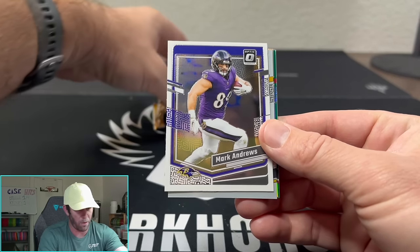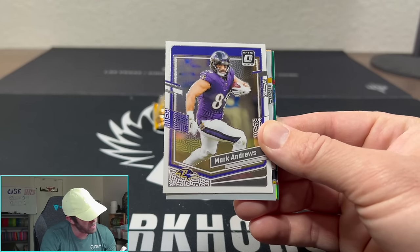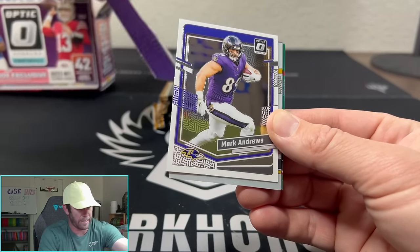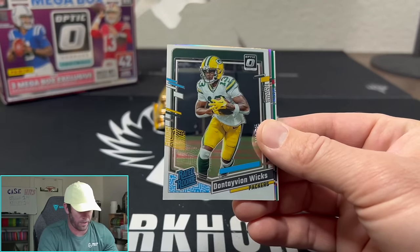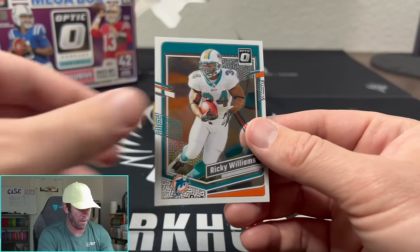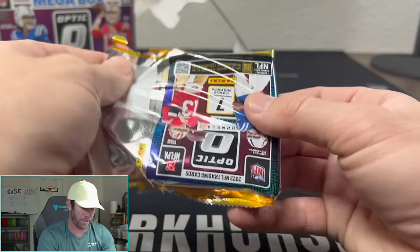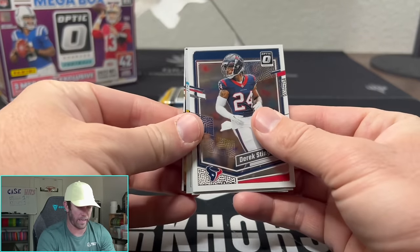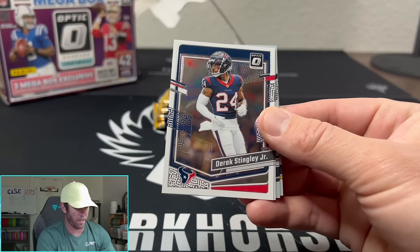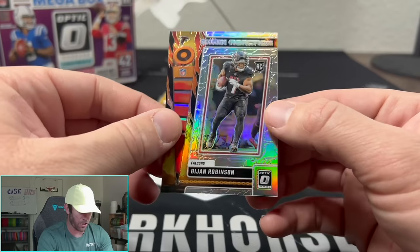We do have a green hyper — I want to get the names right. Green hyper. We have Mark Andrews, Dontavian Wicks, Brian Brisey on the hollow, and a Jalen Hyatt on the green hyper. Randall Cunningham and a Ricky Williams. So it looks like we're going to have two base cards, three hits in the middle, and then two base cards in the back protecting the hits. Pack two gives us Ramadre Stevenson, DeAndre Hopkins, Derek Stingley Jr., Luke Kuechly, Keaton Mitchell, Quinton Johnston, and Bijan on the chain reaction.